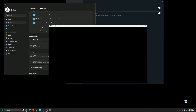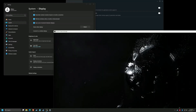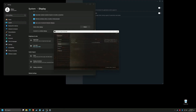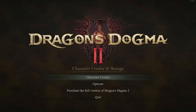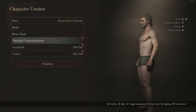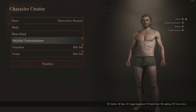We can now enjoy the fruits of our labor. Let's relaunch the game. Set the in-game display options to your liking and let's get into the character creator. And there we go — not only are the artifacts gone, but the image quality is super crisp and clean.